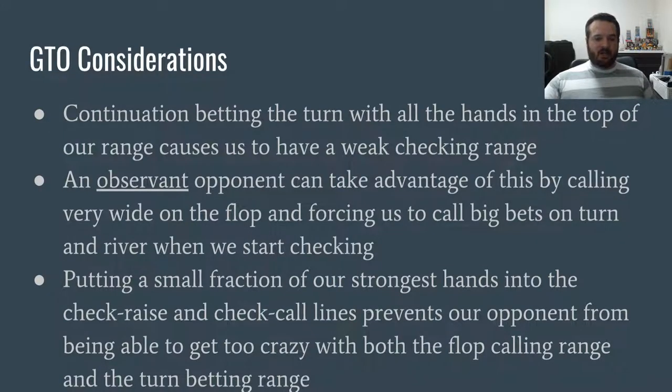I apologize for the giant wall of text. I'm using a Google Doc and I couldn't find animations to go bullet by bullet. So we got a bunch of stuff to look at but we'll still make it through. The GTO considerations of why we want to go for a turn check-raise - a lot of you probably already understand this, but just wanted to review it in basic terms before moving on to the exploitative stuff.